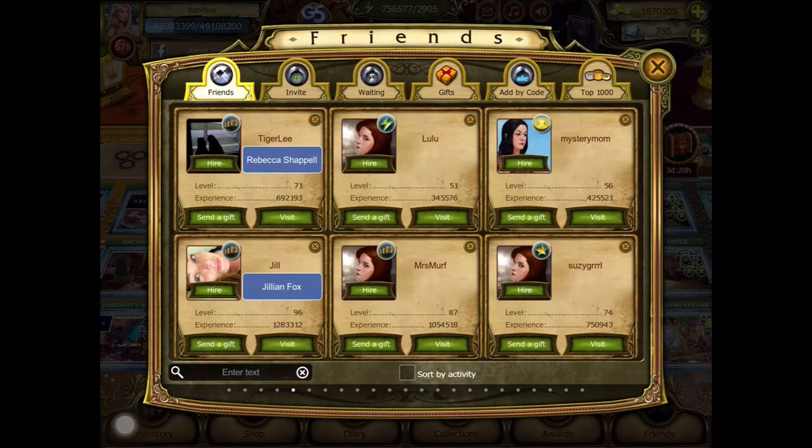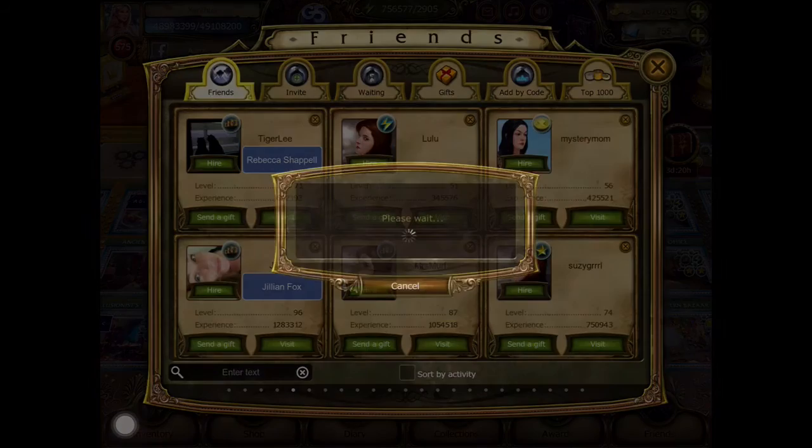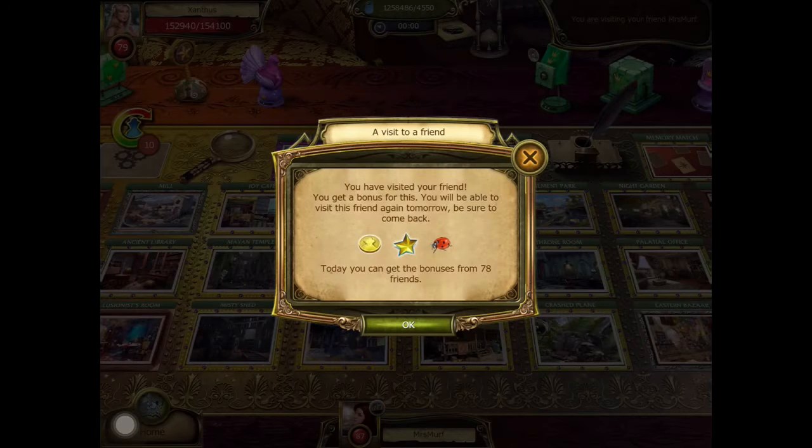This next time traveling tip shows you how to get unlimited visitor bonuses. Let's visit Mrs. Murph once again. Here you have the visitor bonus — you have visited a friend and get a bonus for this. You will be able to visit your friend again tomorrow. Today we get bonuses from 78 friends, and that number is associated with your reputation level. Mine is 79, so for 79 friends I get a visitor bonus, which is basically 100 experience points, some coins, and a paid room item — in this case, Ladybug.